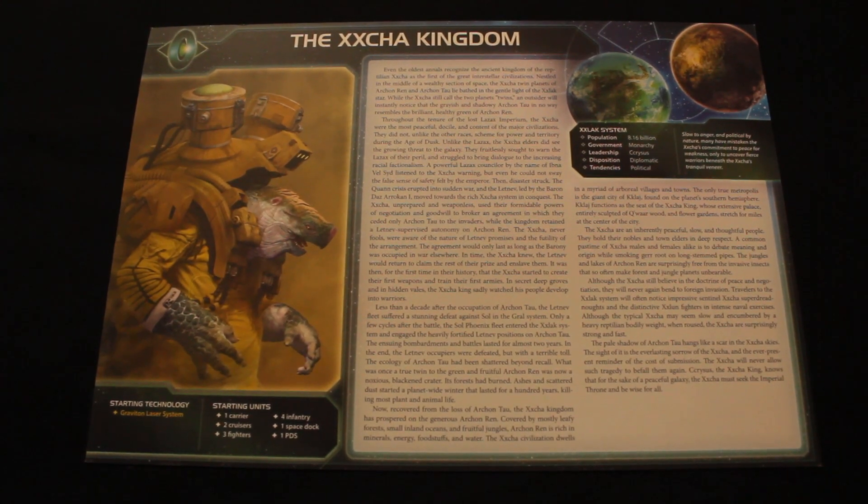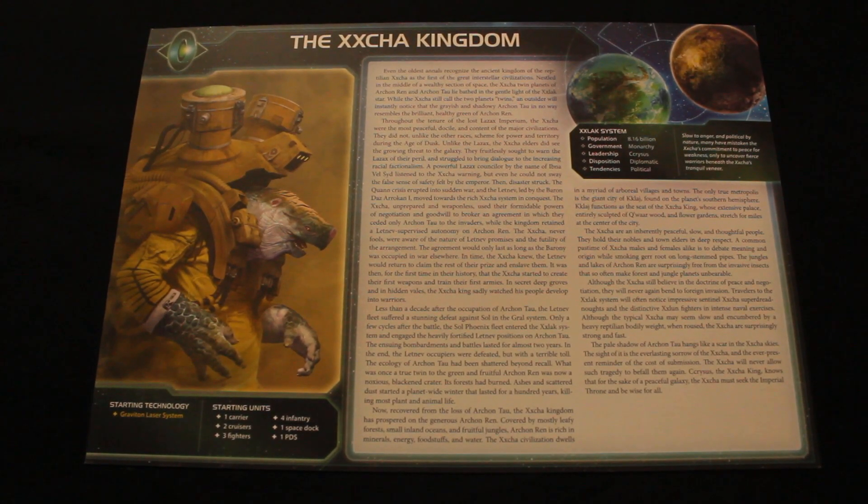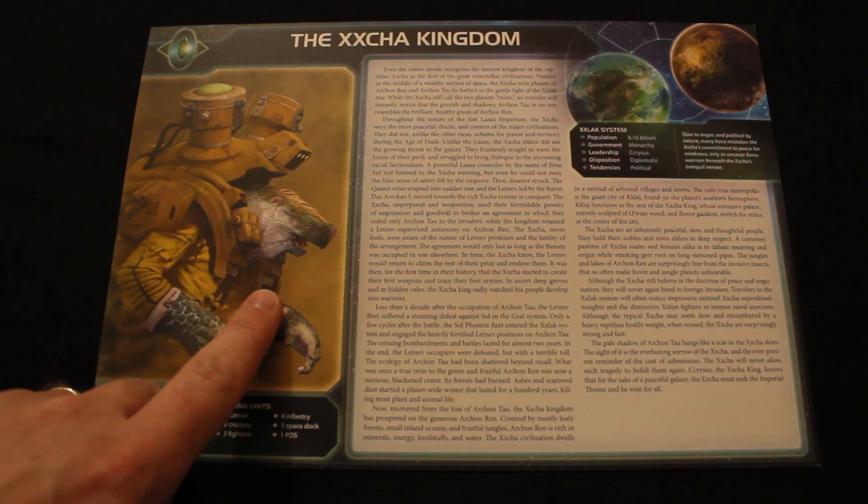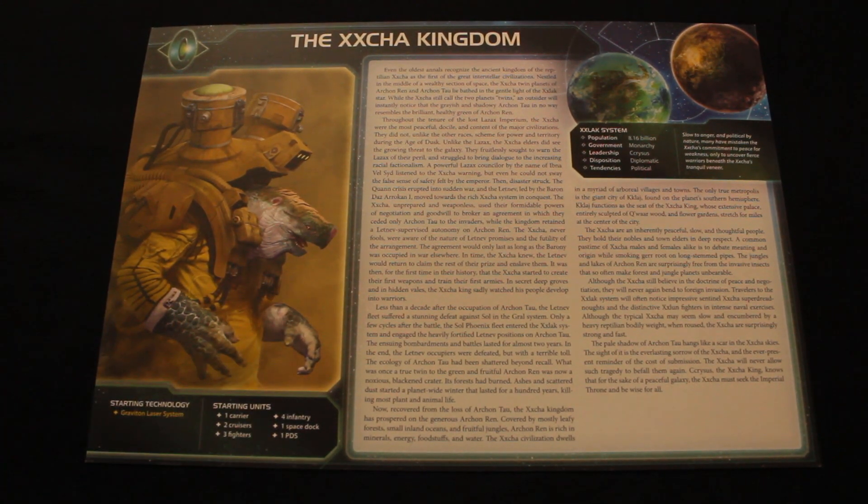Hello and welcome to Rule Breaker. Today we're going to take a look at how to play as the Xxcha Kingdom in Twilight Imperium 4th Edition. These guys are turtle by nature as well as how they look. They like to defend, they're diplomatic, they like to play a peaceful game. Let's take a look at what you get at the start of the game.